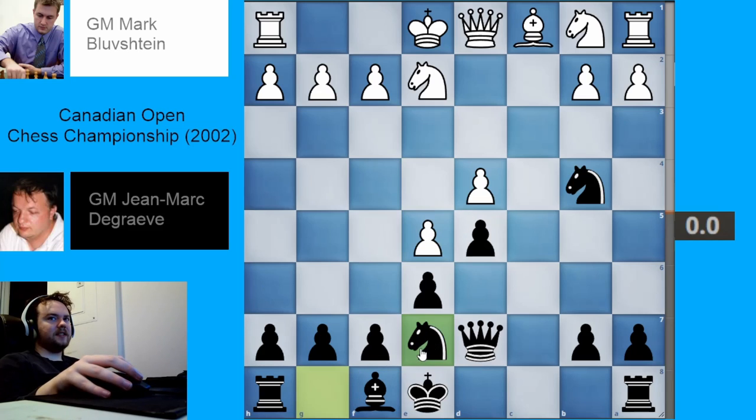Black played knight to e7 — the typical idea of putting the knight on f5. Black isn't too concerned with knight a3, knight c2, because black could just trade or maybe even put the rook on c8 to stop the knight from coming to c2. So black's not too worried about that.